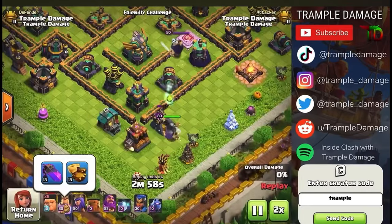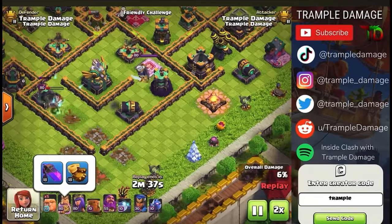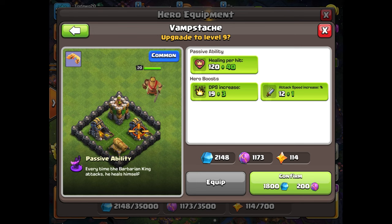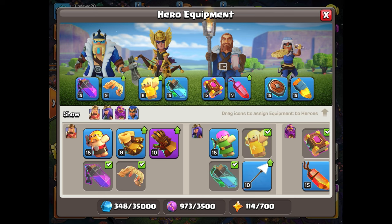After a few weeks of gameplay with the new barbarian equipment, I will solely be focusing on upgrading the rage vial and the vamp stash first and second. Then I'll be focusing on the barbarian puppet third. The only time I'll be putting ore into the giant gauntlet will be if I'm somehow overflowing with starry ore, which is saved only for epic equipment, as I definitely don't want any ore to go to waste.